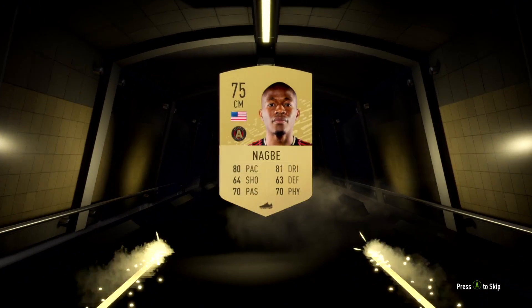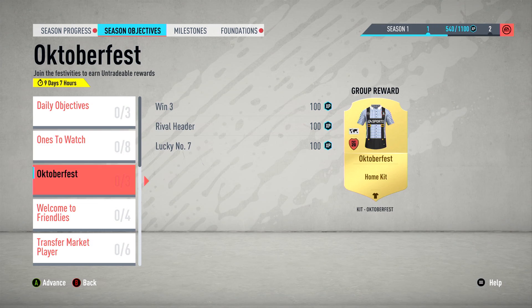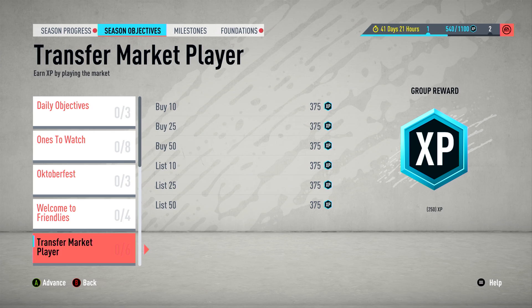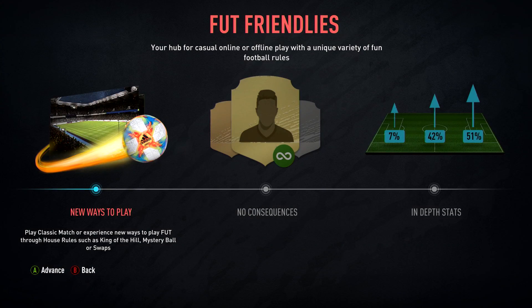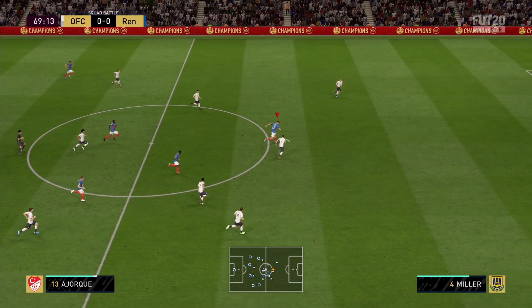Ultimate Team continues its expansion and is now bigger and better than ever. There's a Fortnite Battle Pass-type system called FUT Seasons, which is essentially an expansion of the existing daily and weekly challenges, with new tasks you can work towards over multiple weeks or the entire year. It all adds another way to be rewarded and yet another objective to work towards. With a new casual mode called FUT Friendlies also introduced, Ultimate Team is now as compelling and as complete as ever.